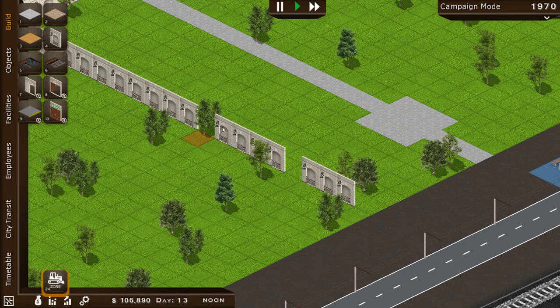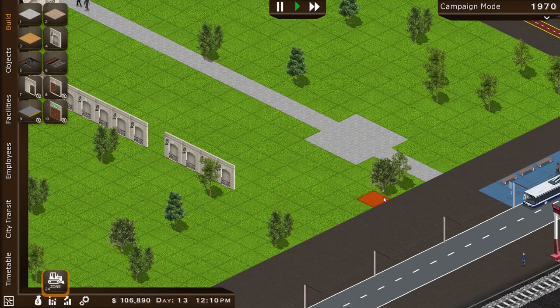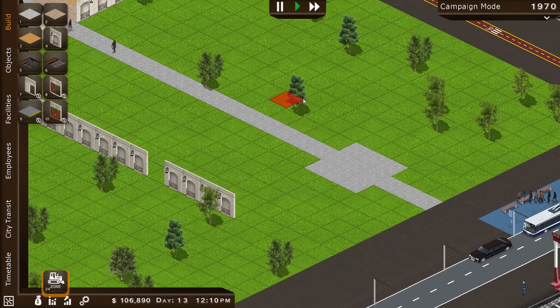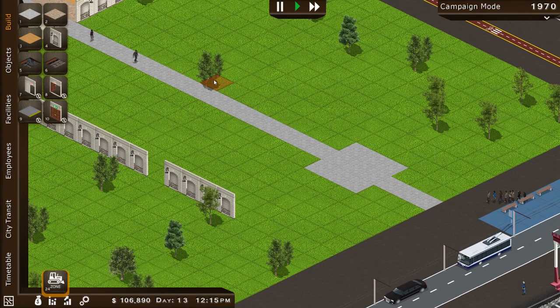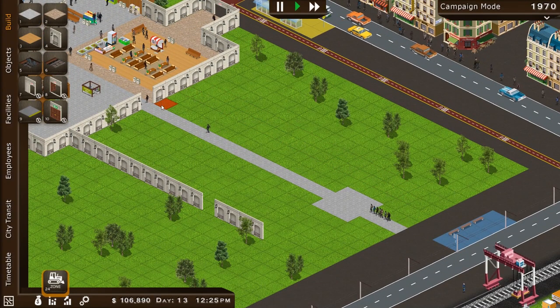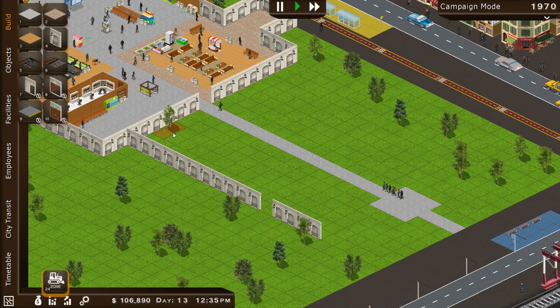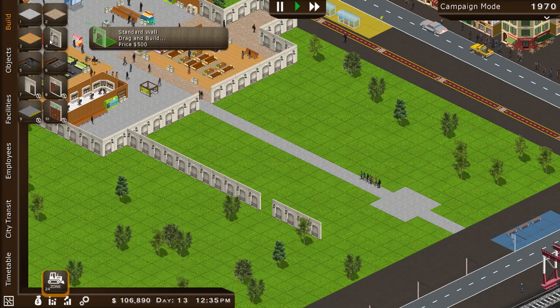There it goes. The trees are out of the way. We better get rid of all the ones that are going to be inside of our new station. No more paths to the outside — we're making a beautiful extension onto our glorious train station. I'll figure out how to make some extensions here.